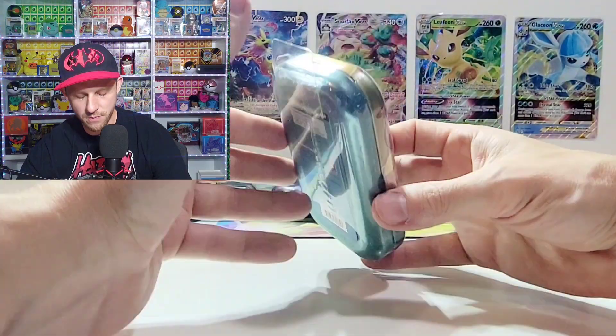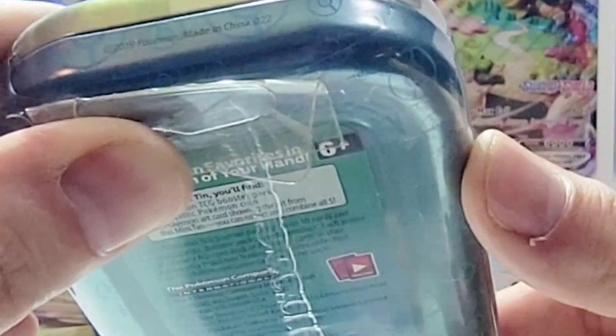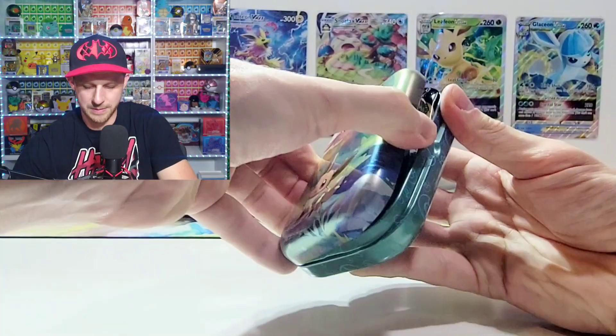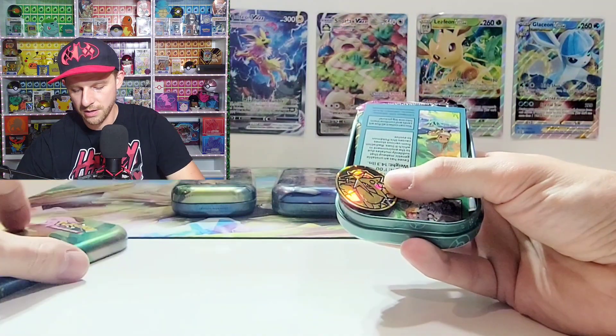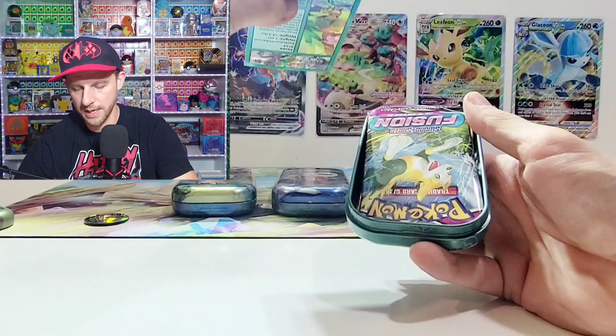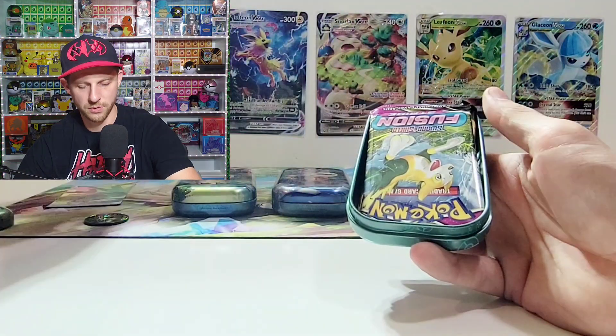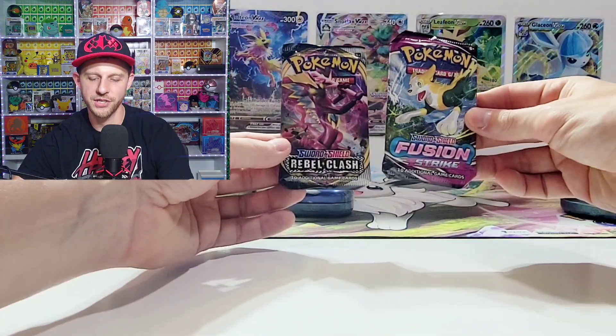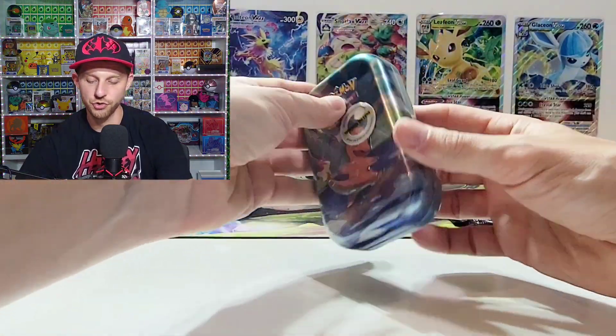First one up is Eevee — same exact artwork as the D21, but if you look you can see it says D22 on it. Inside we're going to get the coin, the puzzle piece, and the two packs inside are going to be Rebel Clash and Fusion Strike. I'm strongly going to assume the rest are the same.